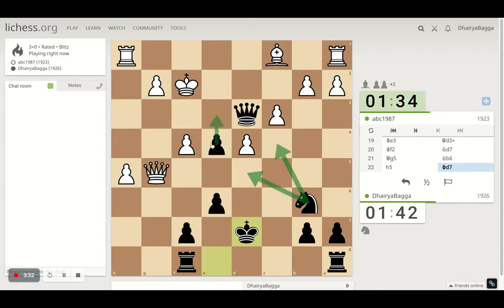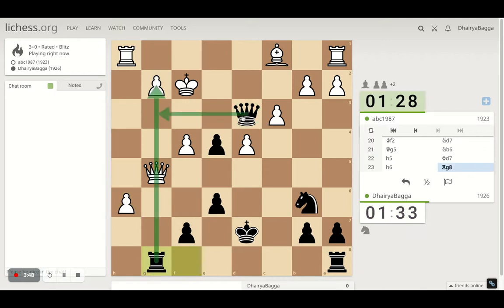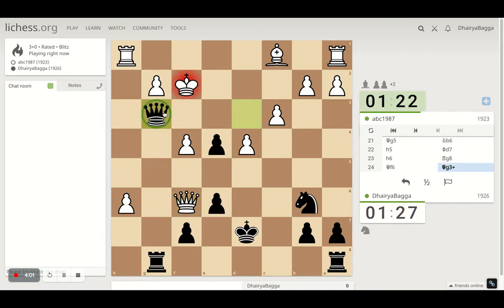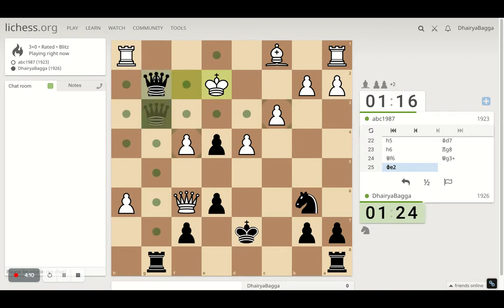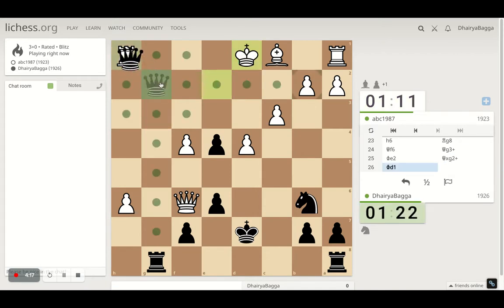Knight here and then pawn forward — interesting. Or let's attack the queen. This check can be nice. Because I'm threatening to take the pawn as well. Yes, let's take — that's a check which loses the rook on the spot. Okay, that's another check.